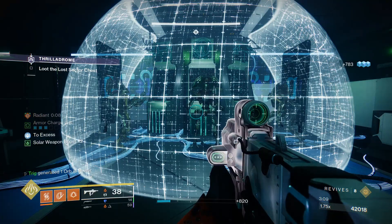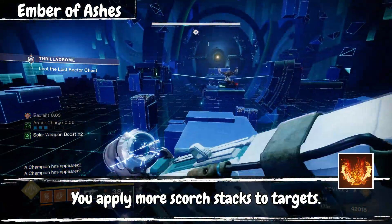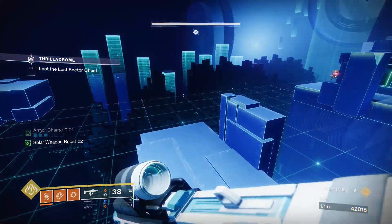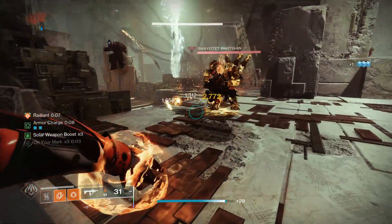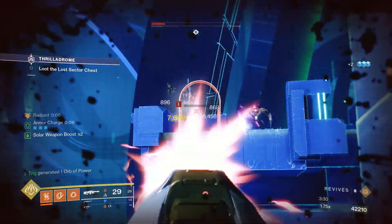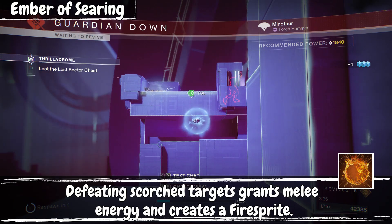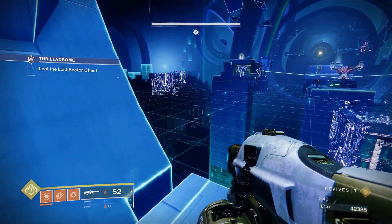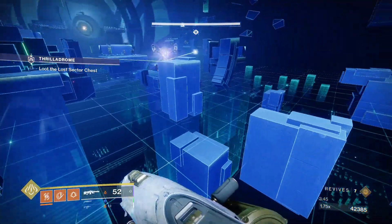For our fragments: first up we have Ember of Ashes, a simple fragment that lets us apply more Scorch stacks with a 1.5x multiplier. This means our Firebolt grenades mixed with certain artifact mods can set off ignitions with any other source of Scorch — whether that is incandescence, your other grenade, or your throwing knife, an ignition will go off, setting off a nice explosion and a good chunk of damage. Our next fragment is Ember of Searing, which makes it so whenever a scorched target is defeated, we get melee energy as well as spawn a fire sprite. Fire sprites are an important part of the build because they give us grenade energy on pick up.